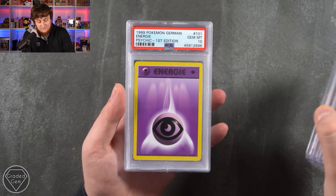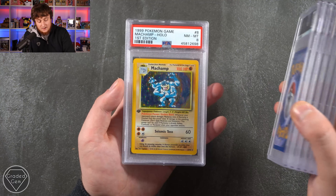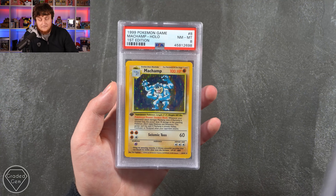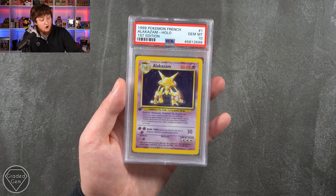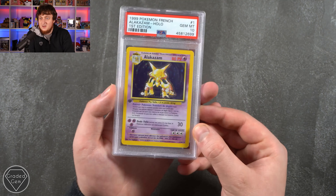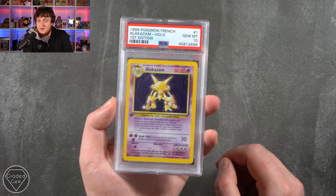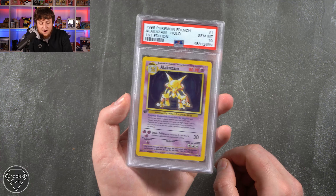I believe the rest of all of these are just Energies as well, so I'll just flick through them very quickly: Psychic, Water Energy. And then we have some normal Holos right at the end — a base set Holo first edition. We have an Alakazam French first edition Gem Mint 10! That was a surprise right at the end of the video.